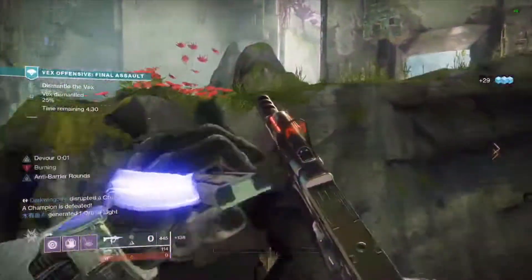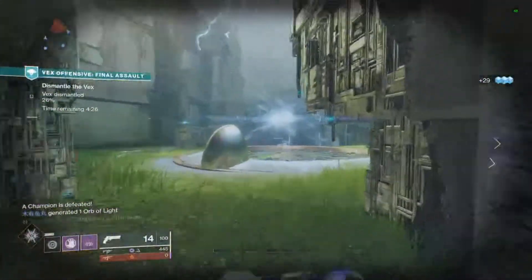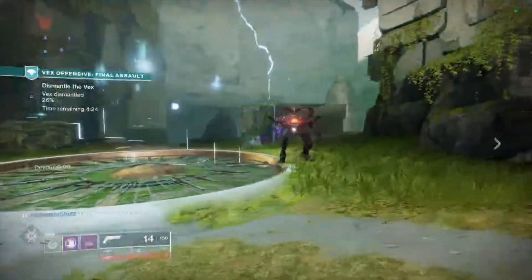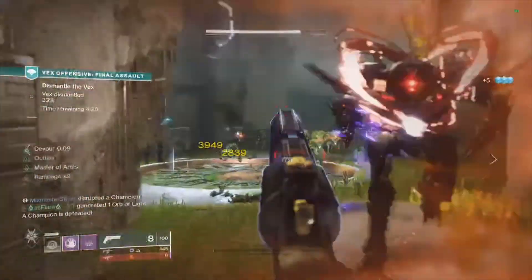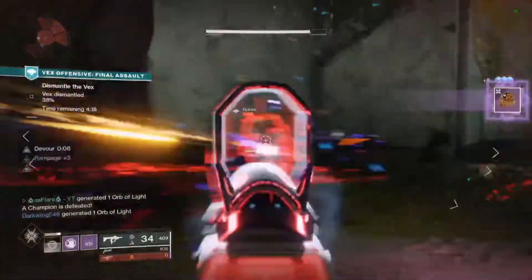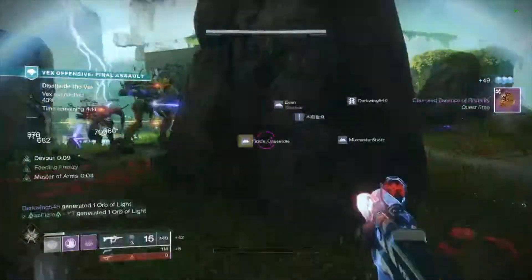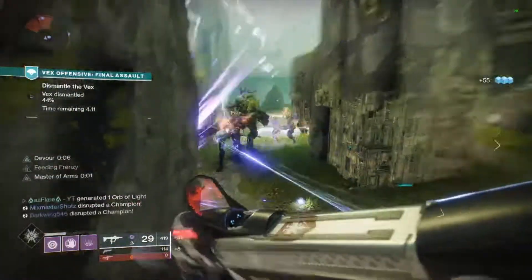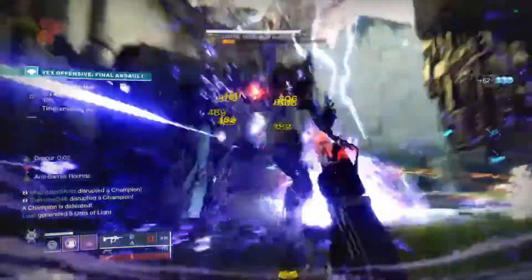The best hand cannons for precision kills are Ace of Spades, Crimson, Austringer, and Spare Ration, then Sunshot to finish off since its explosions chain and give you a ton of multi-kills. For submachine guns, go for Recluse or the Huckleberry. Risk Runner doesn't really work since there's not much arc damage other than the Fanatics that explode.